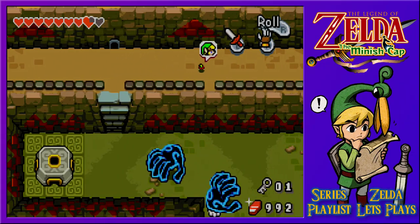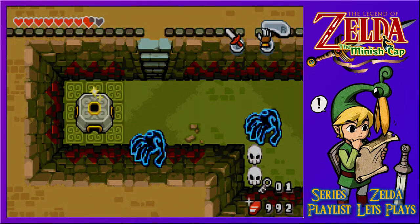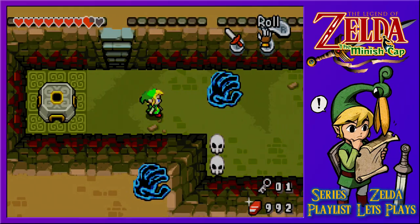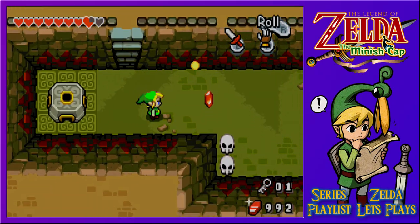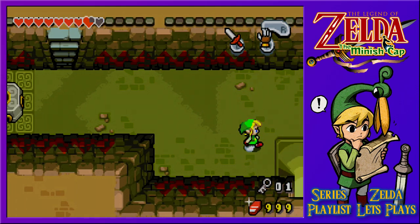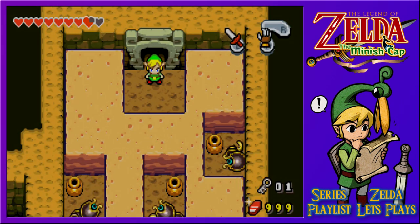We don't want any of those guys released, that's for sure. We could jump down and attempt to make it over to the taller point — I think that's what we'll do for now. Then get ready to fight. Take them out and our rupee total has been completely met — 999 rupees! Can't complain about that, that's for sure.